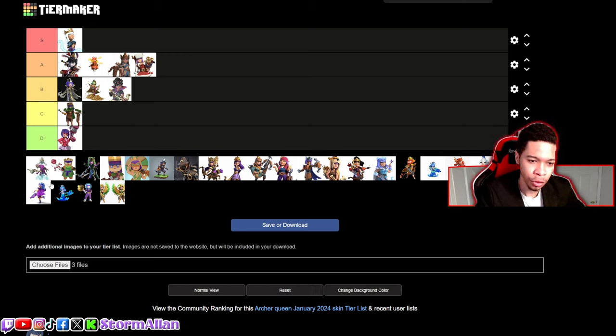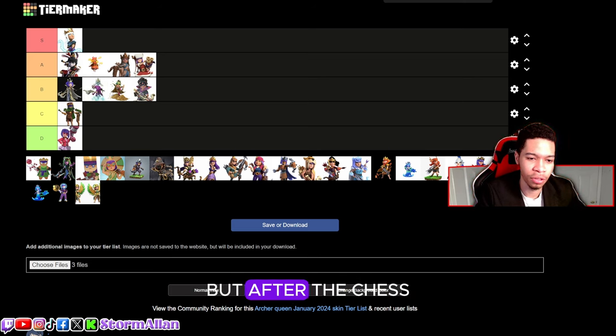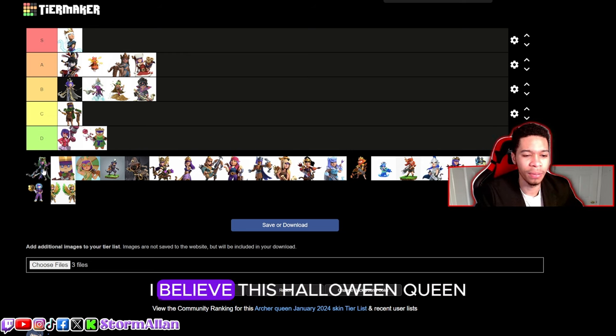We got the Ghost Queen. I'm not the biggest fan of the ghost set — it's trying to grow on me. I'm gonna put it in B tier, above the Goblins but after the Chest Queen. The Cookie skin — I'm not a fan at all. I would never use that skin. D tier.